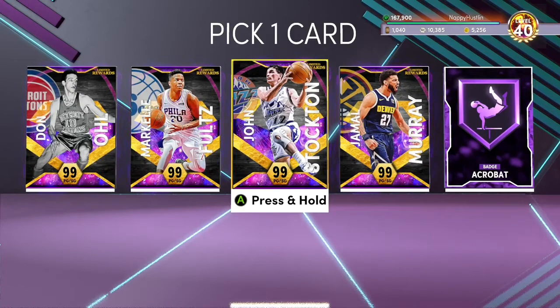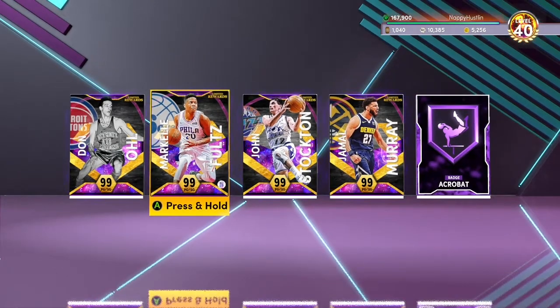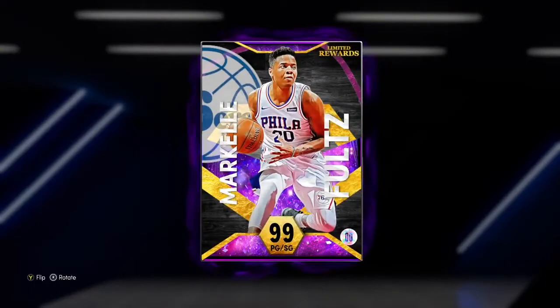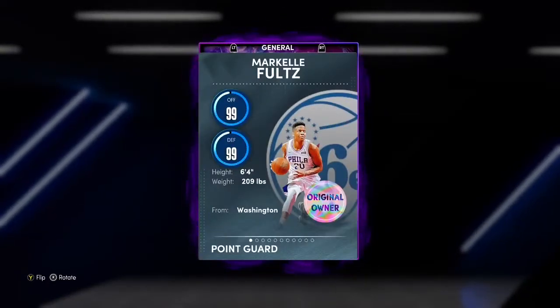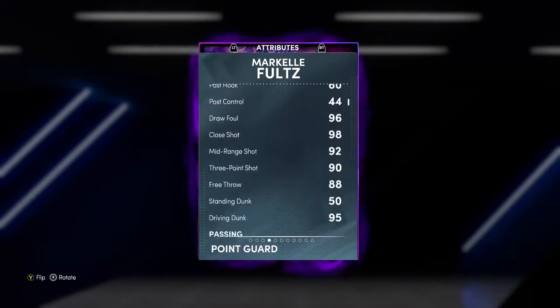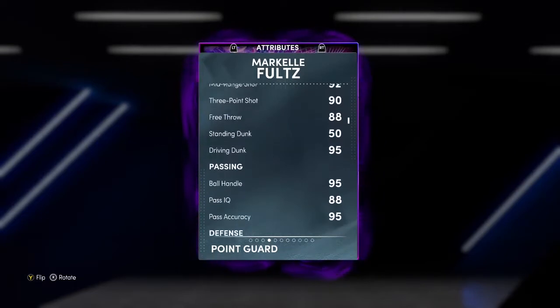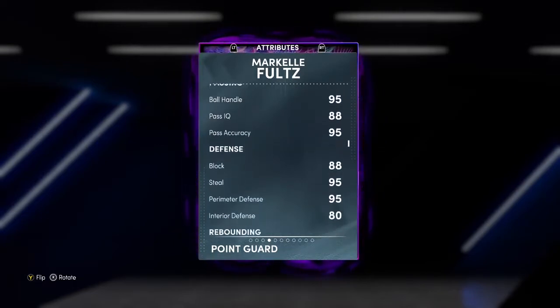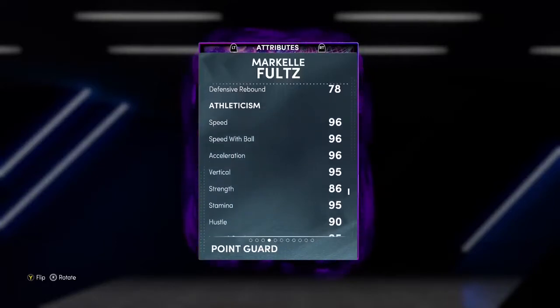We're not taking Stockton today, we're taking Markel Fultz. Dark Matter Markel Fultz, that's what we're thinking. So let's look at him — that card art is nice. 99 overall. Look at his stats man: 93 three-pointer, 95 driving dunk, 95 ball handle, 95 steal, 88 block on a guard, solid rebounds.